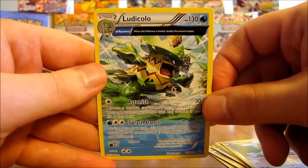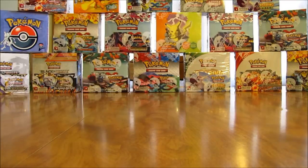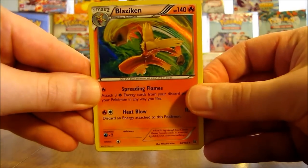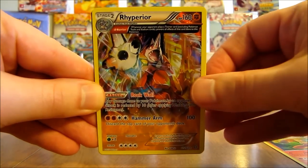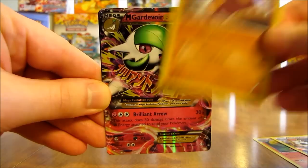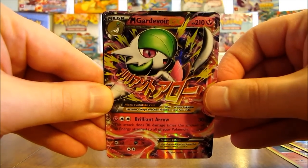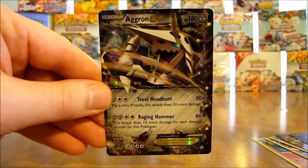So there you have it — thanks for watching me open the first 18 packs of this Primal Clash booster box. Before I go, I'll summarize the pulls from this first half. I pulled out three holo cards and three ultra rares. The three holos: Blaziken, Rhyperior Ancient Trait, and Medicham. The three ultra rares: Mega Gardevoir EX, Gardevoir EX Full Art, and Aggron EX.